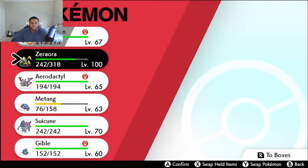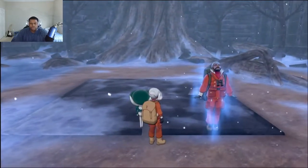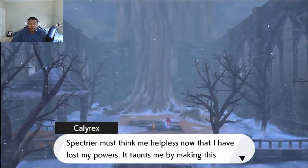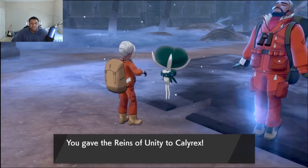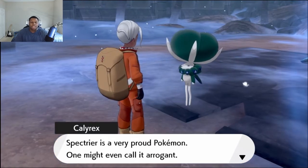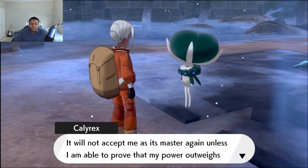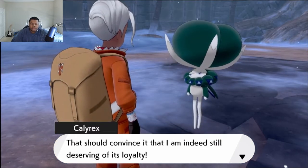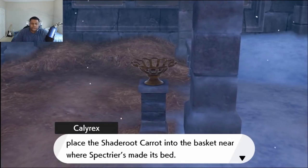You're already here waiting. I want to put out the Gible first just for EXP purposes, but I know it's not really going to help if we have to do another battle. I have been waiting, human child. The Crown Shrine is a place I once called home. Spectrier must take me as helpless now that I have lost my powers — it taunts me by making this place its own dwelling. Ah, I see you brought me the reins of unity. You have my thanks, child. The feeling of holding these again — the color, the way they shine in the light. Oh, how this brings back memories. Spectrier is a very proud Pokemon — one might even call it arrogant. It will not accept me as a master again unless I am able to prove that my power outweighs its own. I've used the reins of unity to pour my power into the very body of my loyal steed. This should convince it that I am indeed still deserving of its loyalty. Now, human child, in order to lure my loyal steed to me, place the shade root carrot into that basket near where Spectrier has made its bed.